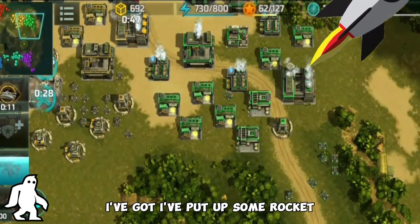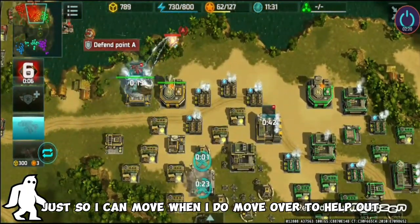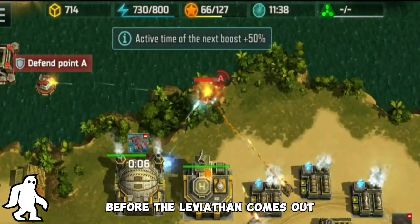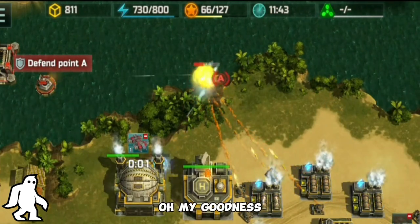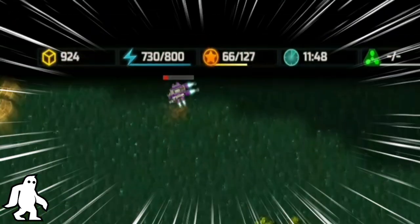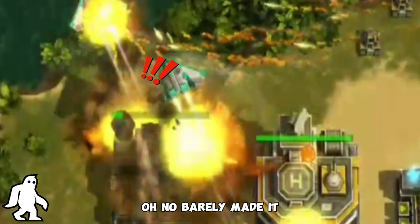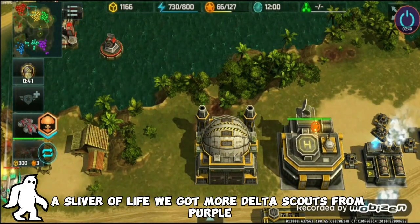I put up some rocket towers, sniper towers, and gun towers for defense so that when I do move over to help out I don't get attacked. Purple's seraphim is trying to take out my hero factory before the Leviathan comes out. Back up, back up! Seraphim and those porcupines along with that naval platform — barely made it! Look at that, just a sliver of life.